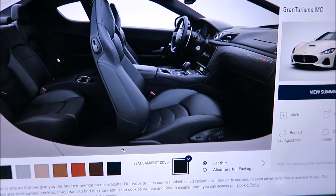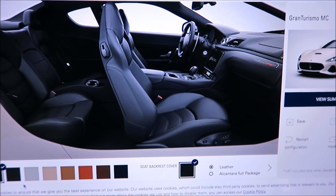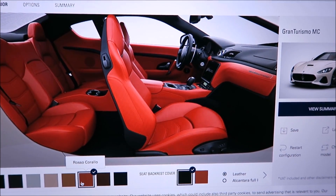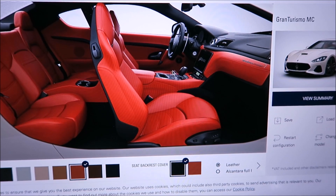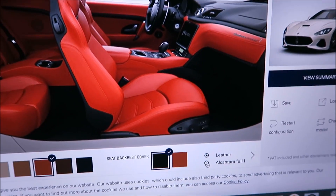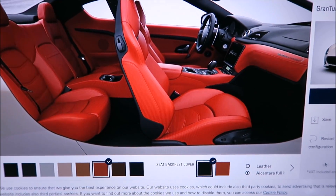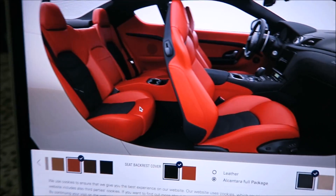Scrolling over to the inside — the part you're going to spend the most time in. The interior should be very special to you. Going through the different leather options — you already know which one I'm going for. Red is the color for me. It looks awesome; the red and white pops against the black. For the seat backrest cover, I'm going with Alcantara in Nero.